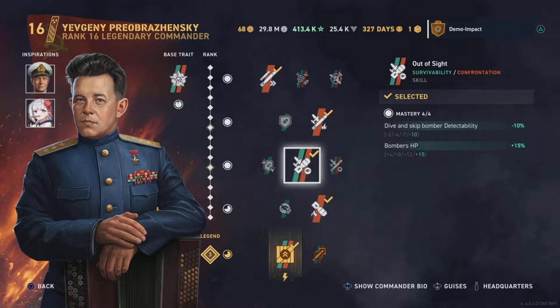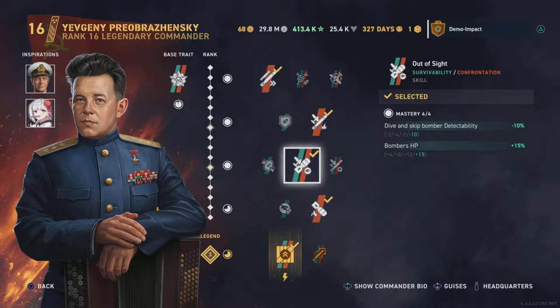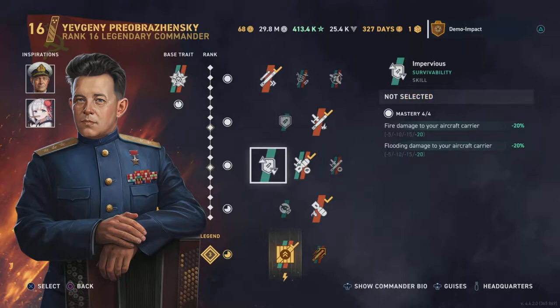Slot three I go for Out of Sight, because skip bombers are the best planes in the game at the moment — they're universal, they hit like a truck, and they have a lot of pen. I asked in the WoWs Legends official Discord and was told HE skip bomb pen is 54 millimeters, which is quite a lot. Building for this universal bomb type rather than a more niche torpedo run makes sense, since torpedoes are more suited to attacking battleships and large cruisers. A universal plane that can attack destroyers, cruisers, battleships, and carriers is significantly better.